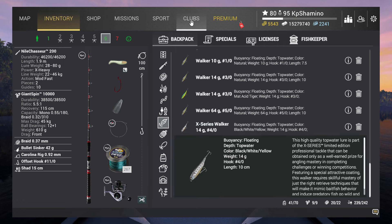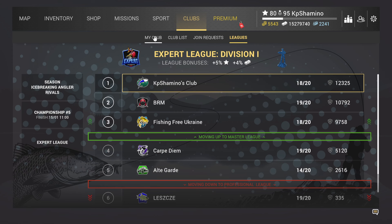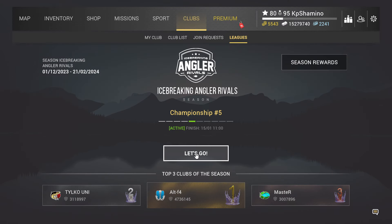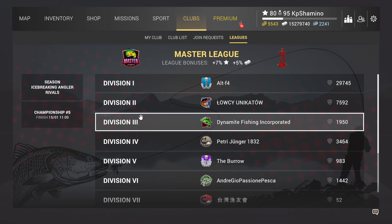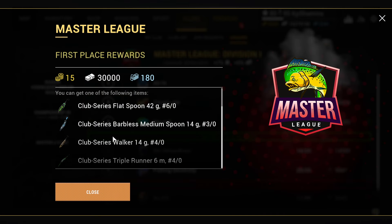But now with the new championship starting and the new division that is open — you guys can see it here — let's have a look. It's running again because the championship started. You can see now we got the master league unlocked, and the first thing that I saw here was this: if you look at the prices, it's the club series Walker 14 G40.